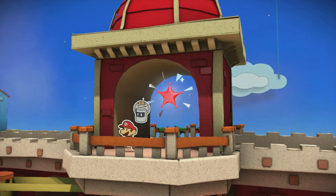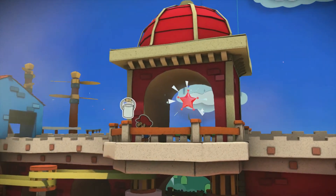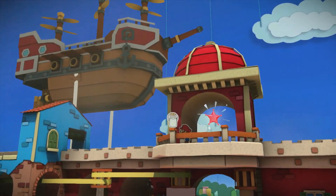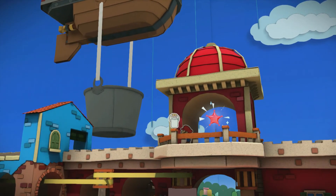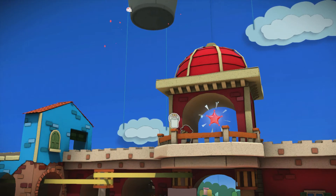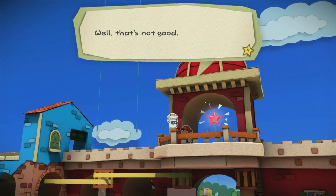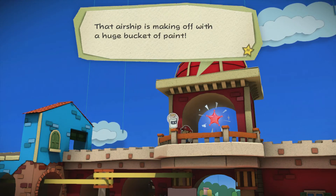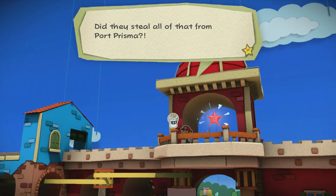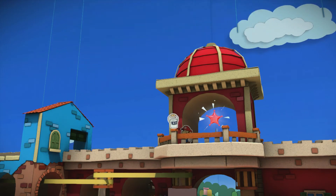Whoa, what's going on? An airship. That's a giant paint bucket. Well, that's not good — that airship's making out for the huge bucket of red paint. I'm pretty sure that was red paint. Did they steal all that from Port Prisma? Grab this red mini paint star and let's get moving!